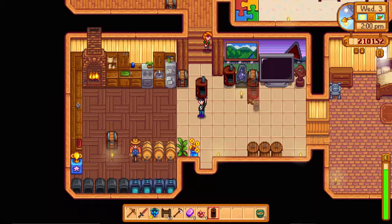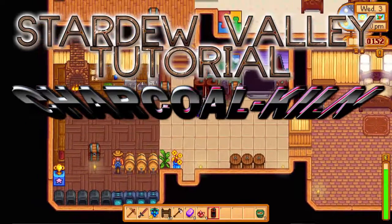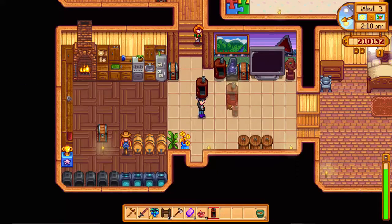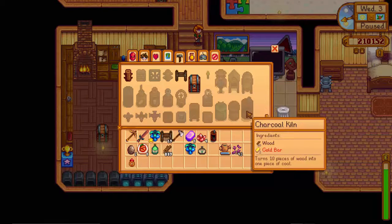What is up guys, welcome back to another Stardew Valley tutorial or tips and tricks. Today we're gonna look at the charcoal kiln. I know this is a basic item in the game, but everyone needs to know what it is because not everyone knows the game entirely. The charcoal kiln is an item in the game that allows you to place 10 pieces of wood and turn it into one piece of coal.